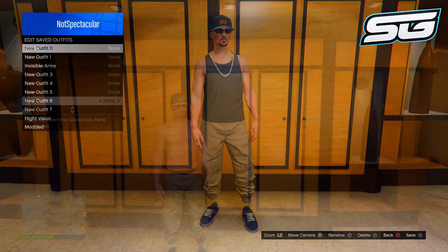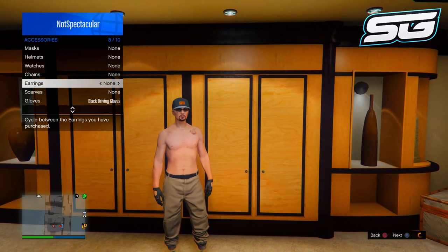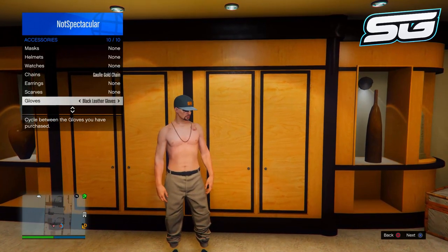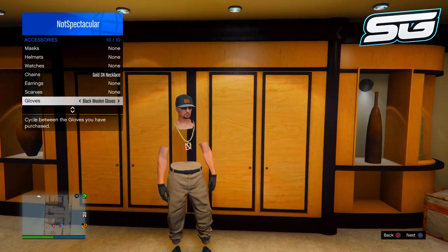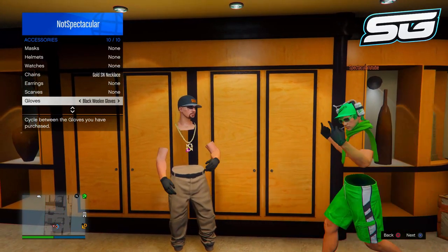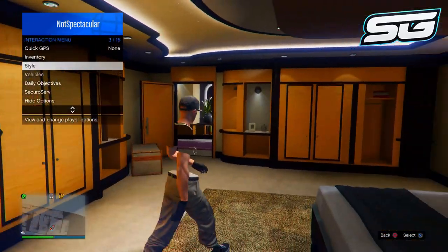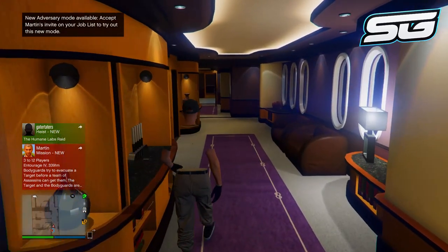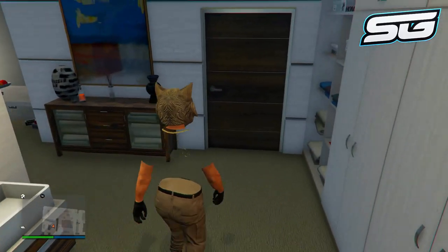Now that we've got the joggers, we're going to get an invisible body using the latest invisible body glitch. Make sure your character is not wearing a t-shirt — no clothing on the top part at all. Open up the interaction menu, go to gloves, and keep going one to the right on the gloves. Then go one to the right on the chains, and keep repeating this until you get an invisible torso. Make sure you've bought all the gloves and chains for this to work. You should end up with an invisible body and invisible shoulders with the joggers, which looks pretty cool. Save the outfit.